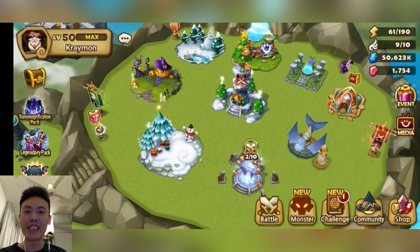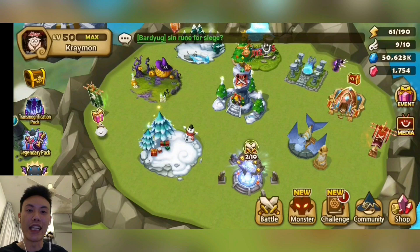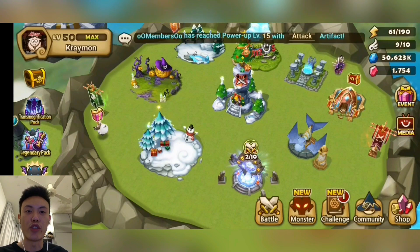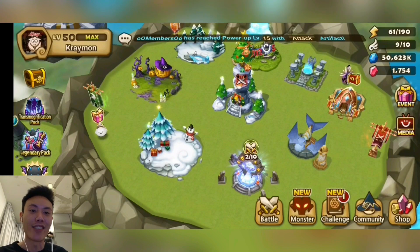Countries where the offer is active are the UK, Ireland and New Zealand. All you have to do is head over to the settings page in the Huawei App Gallery and change the country to those to enjoy these offers. However, the offer is valid until the 10th of March 2021, so please make sure to get all your discounted packs.